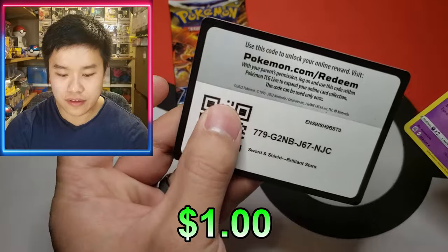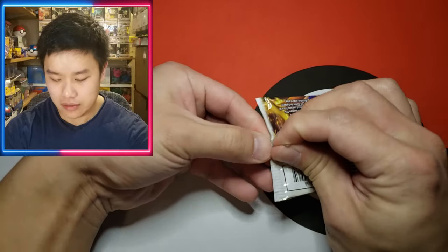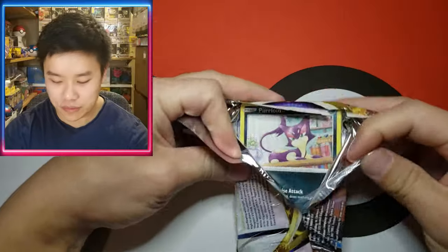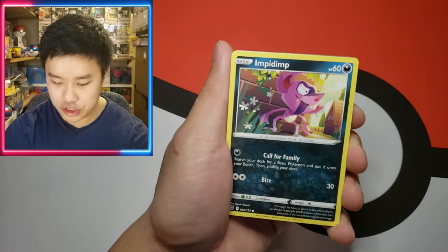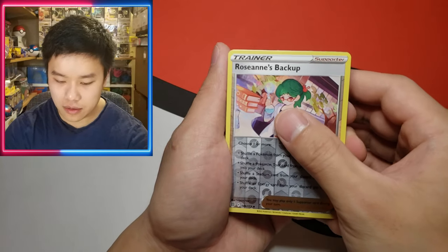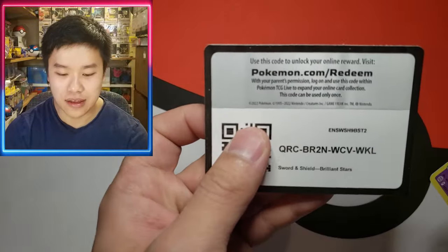We got a Grimer, Sneasel, Sawk, and our last card is a Drapion V — there is our V for the tin! I feel like there's always one in there, and there's always some holos at least. Our last pack is a Charizard pack. I'm gonna call it right here — let's hope that prediction comes true.